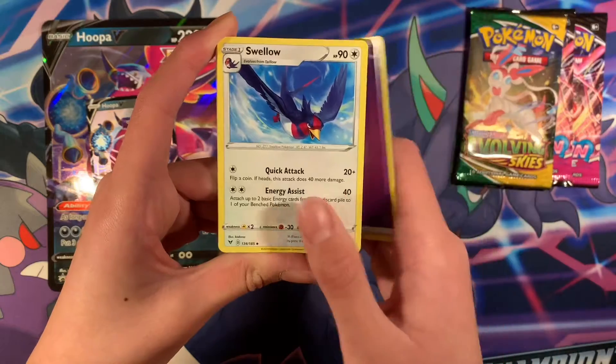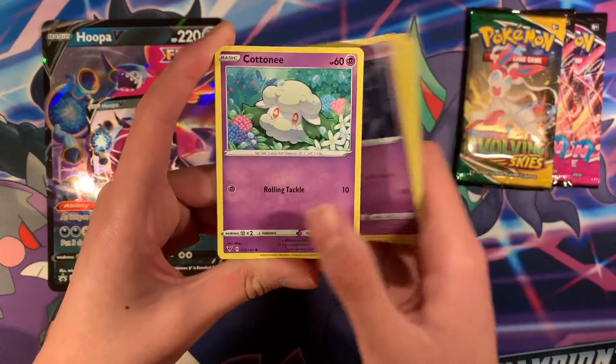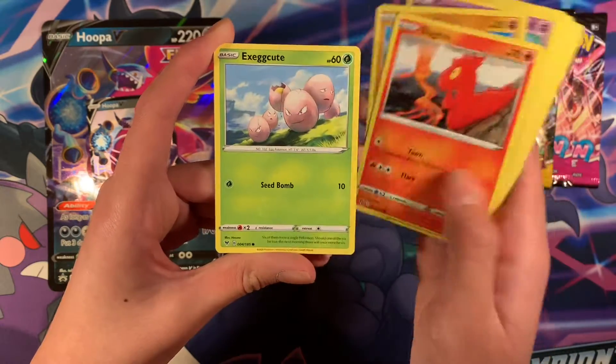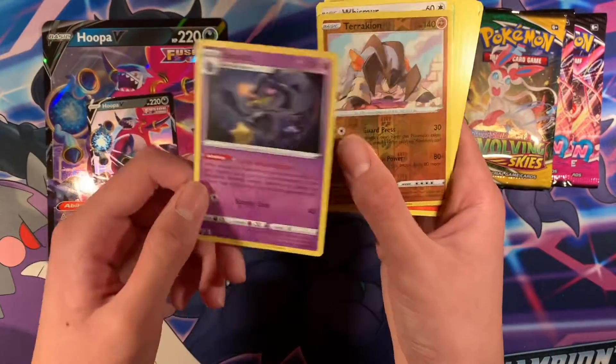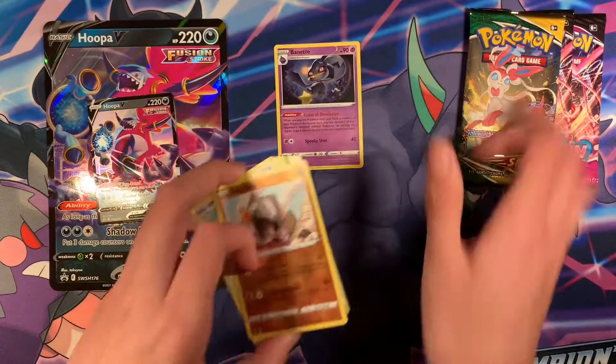For the front, we have Psychonji, Swellow, Substrika, Dusclops, Cottonee, Mudbray, Slugma, Execute, Whismurr, upside down Terrakian, and Bunette. Regular Rare. Pretty cool.